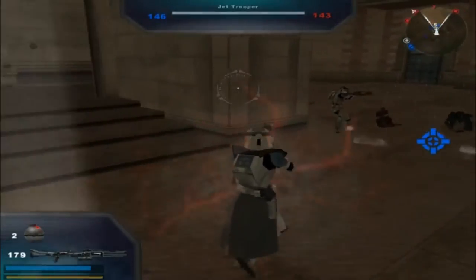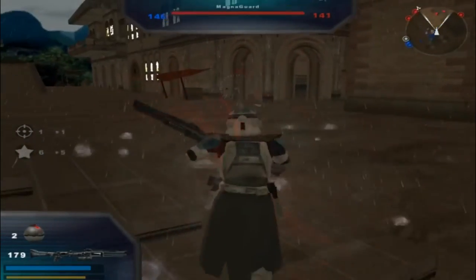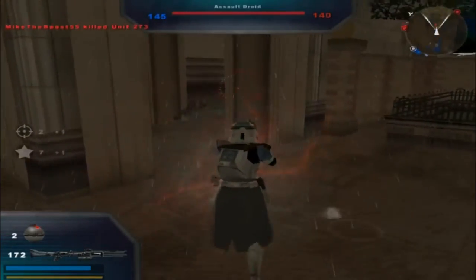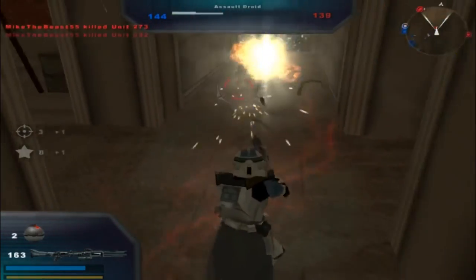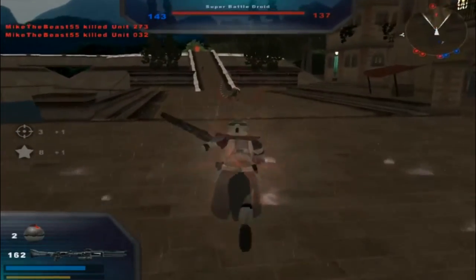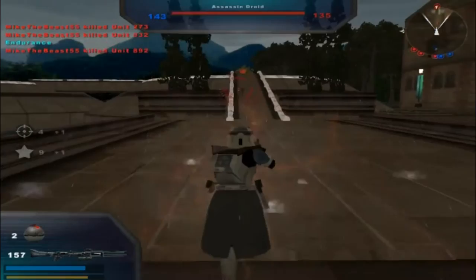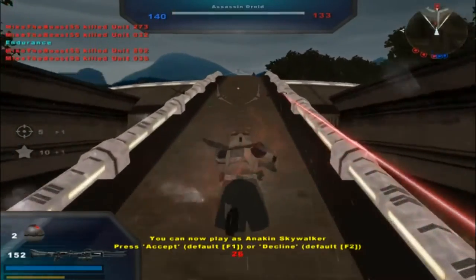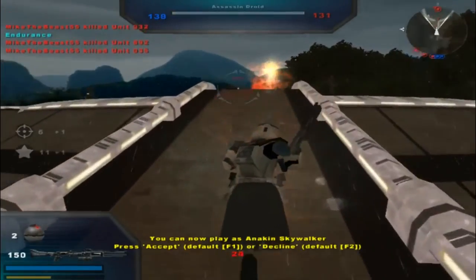They gained another one. The Republic is in control of a command post. The Stiles have gained a command post. The Republic can't spare any more reinforcements. You can play as Anakin Skywalker on this one, but I don't want to — I'm sticking with these units.